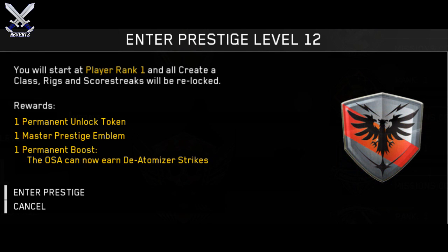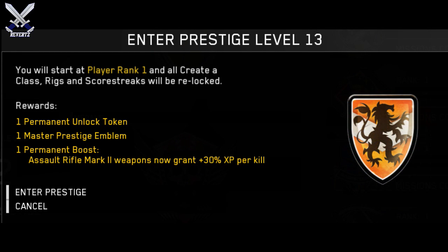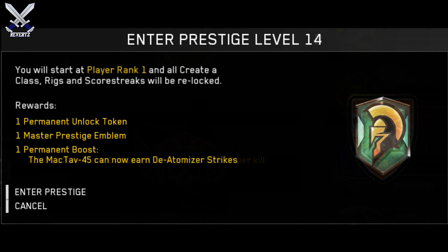For Prestige 12, we do have this little bird-looking image in the center with a silver plate background and a red banner going through it. The permanent boost is the OSA can now earn de-atomizer strikes. For Master Prestige 13, we have this little lion-looking image with an orange crest in the background and a white lion going through it. The permanent boost is assault rifle mark 2 weapons now grant 30% more XP per kill.